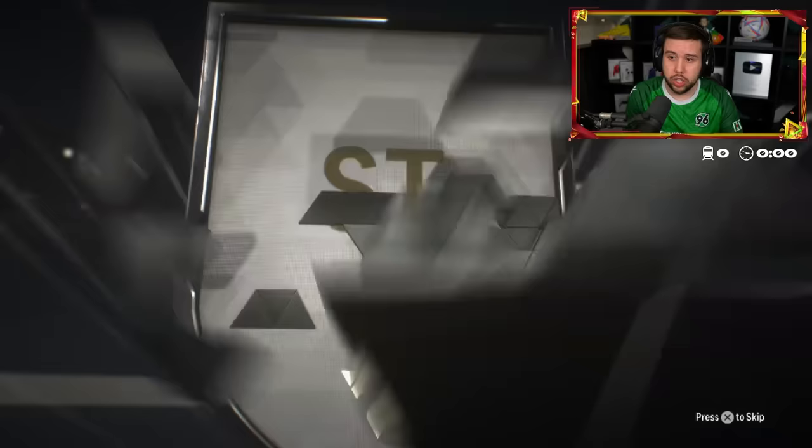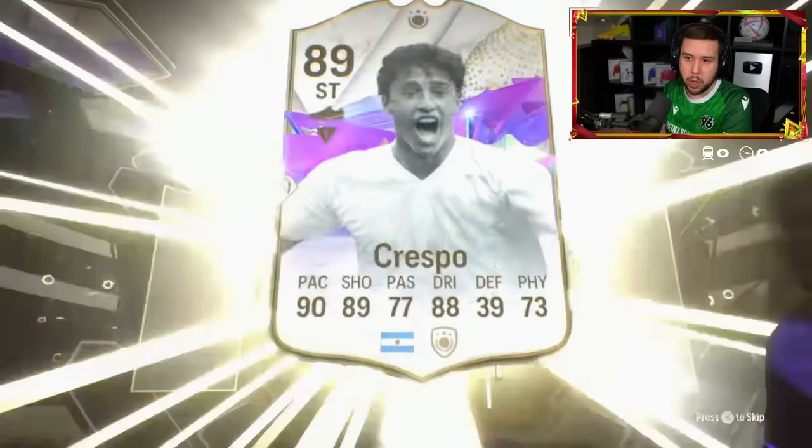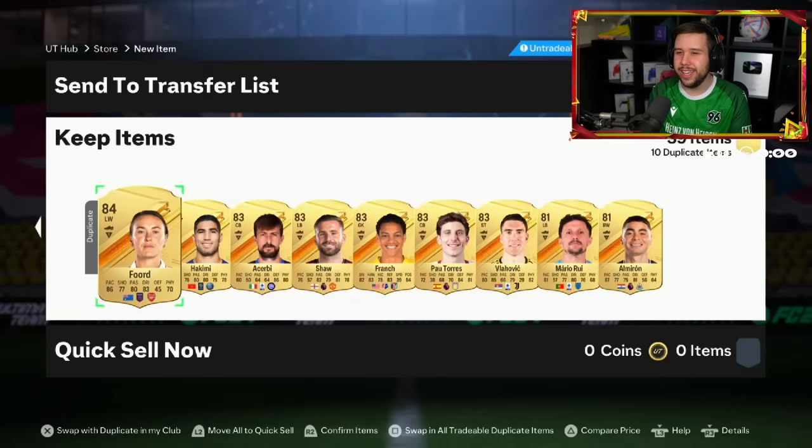Argentina Striker — it's going to be Crespo, isn't it? Yeah. Future Stars Crespo to start it. And a Future Stars Puyol. Fodder with Fodder, in my opinion. I'm going to guess Heroes. Come on. 4,500 FC points and we get Inform Callister as well. That's back-to-back Ls from this store pack.